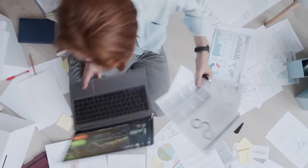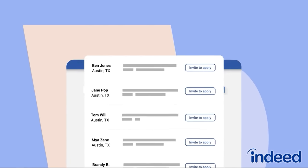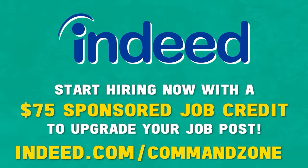Josh needs help — he thinks he's stuck in a time loop, waking up every day spending hours browsing job sites and searching through resumes getting nowhere. But that's just not using Indeed. Instead of spending hours on multiple sites, Indeed lets you attract, interview, and hire all in one place. Find top talent fast with powerful tools like Instant Match. Start hiring now with a $75 sponsored job credit at Indeed.com/commandzone. Claim your $75 credit now and support the show. Terms and conditions apply. Need to hire? You need Indeed.